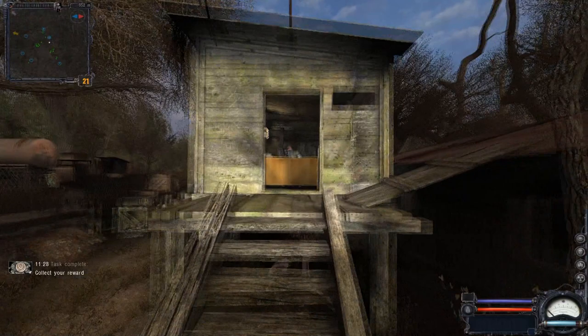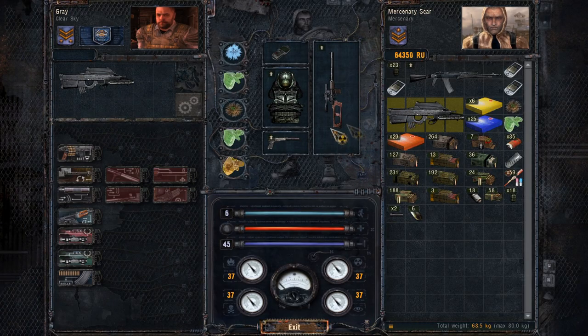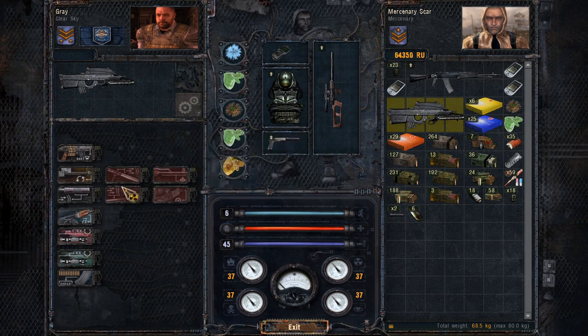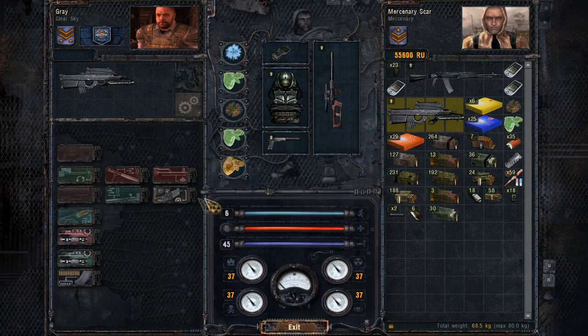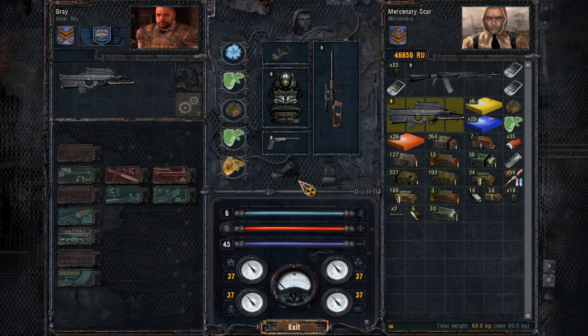This assault rifle can be fully upgraded by the local technician, which could be a good thing to do if you are planning to use this weapon in the later portions of the game. It could be very useful in Limansk, the hospital, and the CNPP as well.